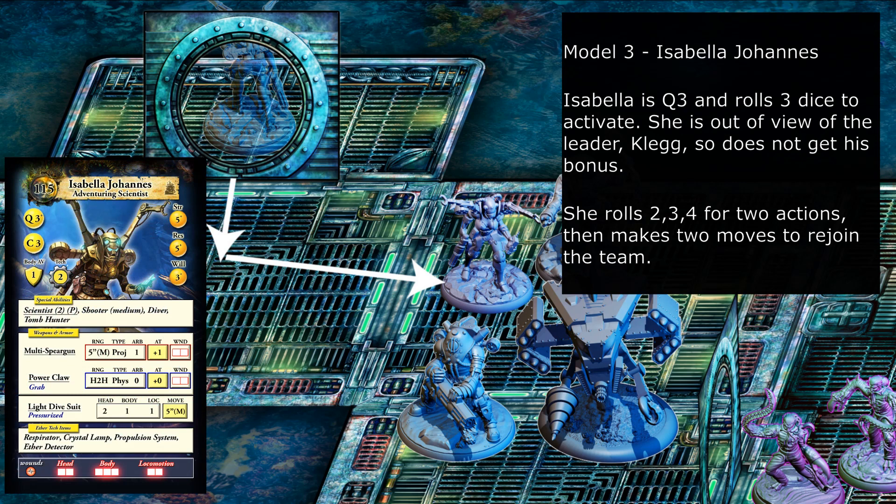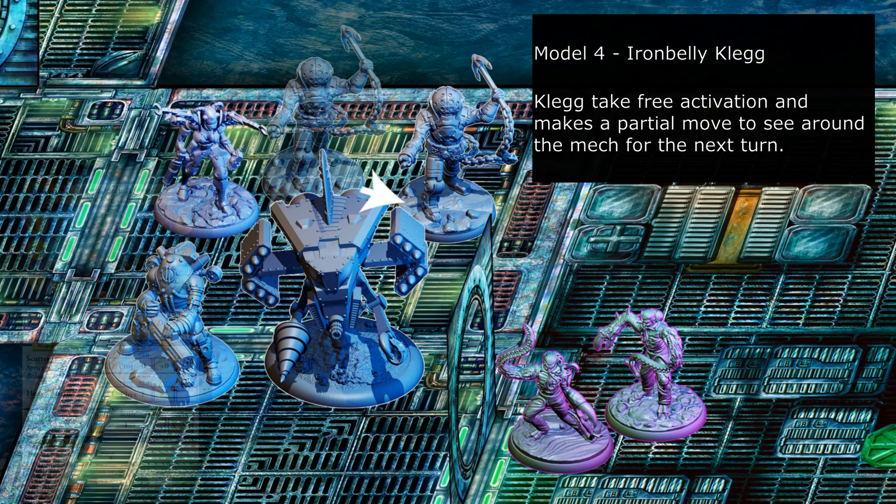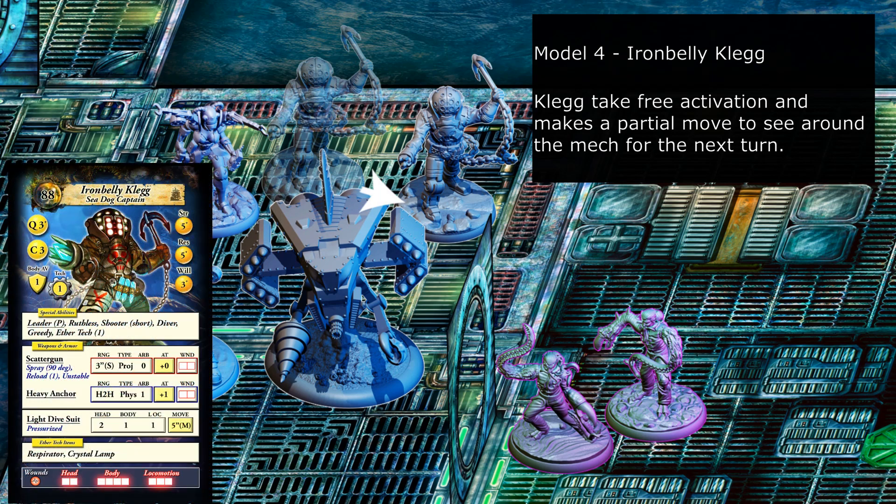Model three, Isabella Johannes. Isabella is Q3 and rolls three dice to activate. She is out of view of leader Clegg so does not get his bonus. She rolls two, three, four for two actions, then makes two moves to rejoin the team. Model four, Iron Belly Clay Clegg, takes free activation and makes a partial move to see around the mech for the next turn.